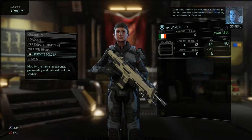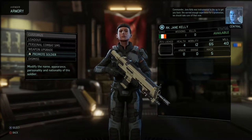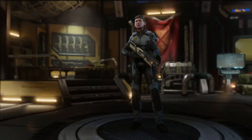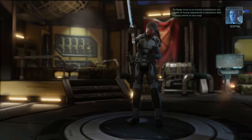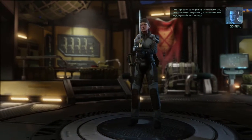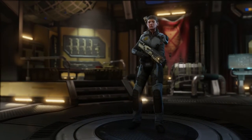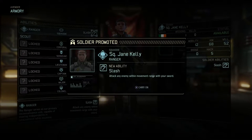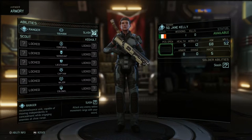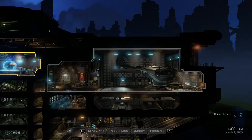Jane Kelly was instrumental in the op to recover the commander and has earned enough experience for a promotion. This is how characters get promoted. We promote Jane Kelly — she becomes a Ranger, capable of moving independently in concealment and engaging enemies at close range. Concealment, shotguns, and swords are the words describing a ranger. She gets the Slash ability, which lets her close in and slash an enemy in the face.